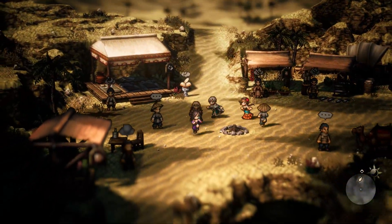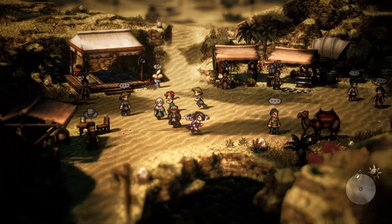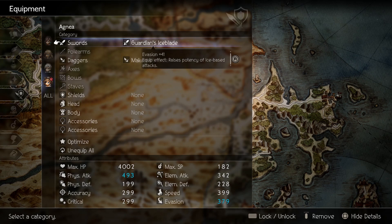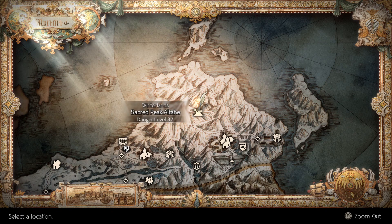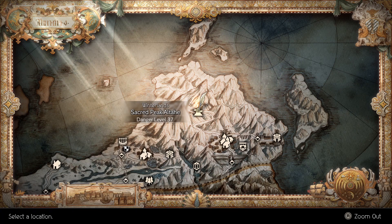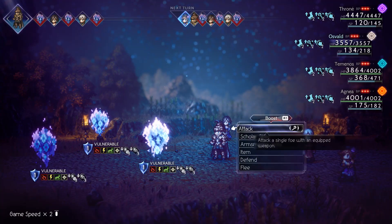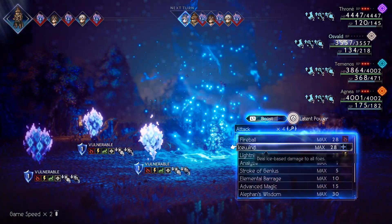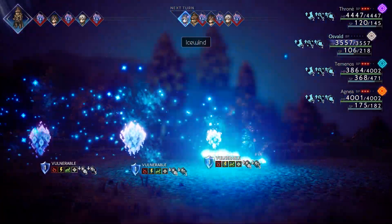Coming in at number three is the Guardian's Iceblade. It's got 203 physical attack, evasion 41, and the equip effect raises potency of ice base attacks. You can acquire this blade from Ochette's chapter two at the Sacred Peak. This is good for caster builds, rune buff builds, and it's especially fun on Oswald.